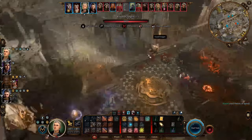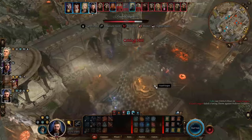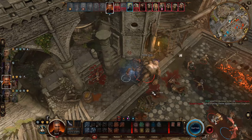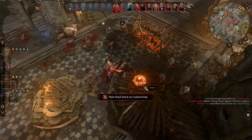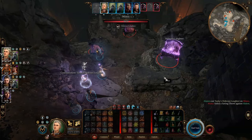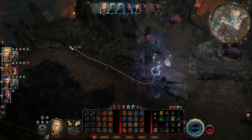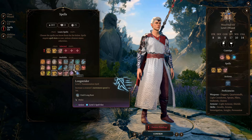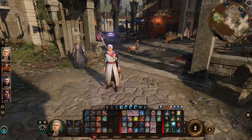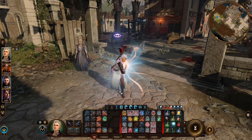Tasha's Hideous Laughter can last up to 10 turns, but each turn and every time the target takes damage it can make another saving throw to end the effect, so control usually doesn't last long. It's only a level 1 spell after all. My strategy is to use it on a higher-threat enemy and focus all attacks to eliminate it quickly — it's usually enough in the early game.